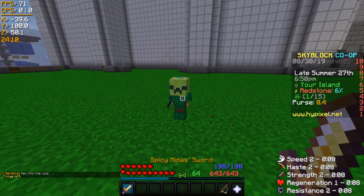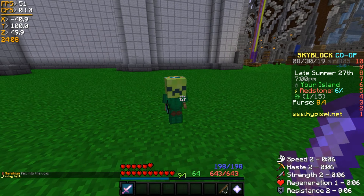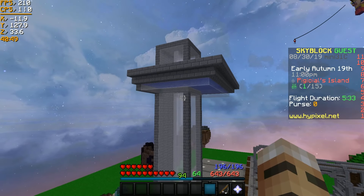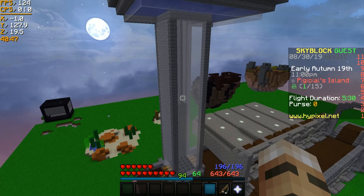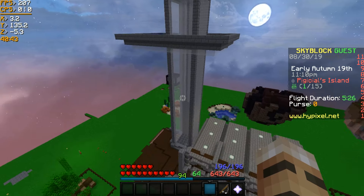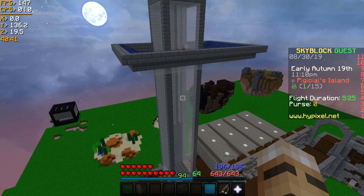But instead of killing it with our sword, we're going to be using other methods. This farm is just really the most compact way to do it. This is the fall trap design I was talking about. It's pretty much just an eyesore if you have it on your island, but it does pretty much work the same. My design fits in like a 9x7 and it looks way cleaner.